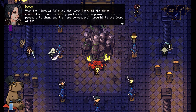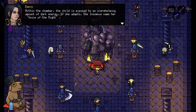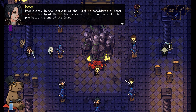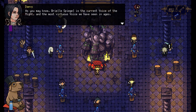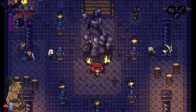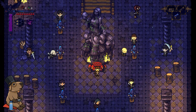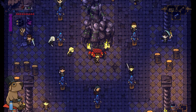When the light of Polaris, the North Star, blinks three consecutive times as the baby girl is born, unspeakable power is passed onto them, and they are consequently brought to the Court of the Insominus. Within the chamber, the child is exposed to an overwhelming amount of dark energy. If she adapts to the Insominus, name her Voice of the Night. Brielle Spiegel is the current Voice of the Night, and the most virtuous voice we have seen in ages. Explorers say the night has never managed to enter the Cathedral of Bledisville. It's funny how this has very much the older RPG style of everybody gives you a little piece and you gotta dissemble it.